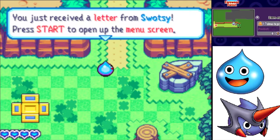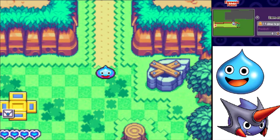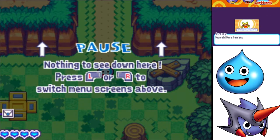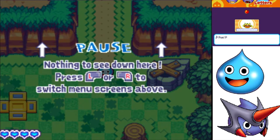You just received a letter from Swatzi. Press start to open the menu screen, then press the L button to switch to the letters screen. So this is the cool thing — basically what the game's going to be all about is rescuing all of the slimes. Every time you rescue a slime, they will send a letter once you bring them back to town. So now we can push the start button and we got a letter from Swatzi. Let's read it.